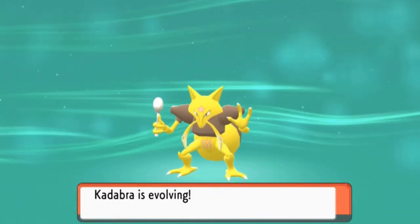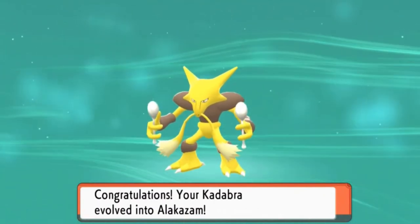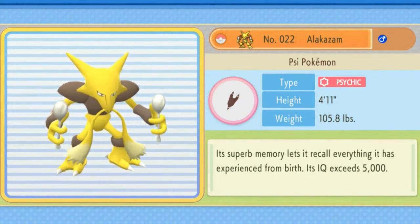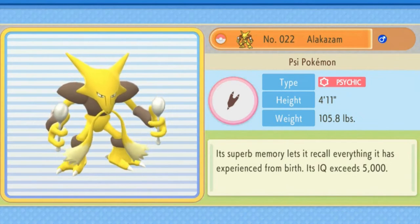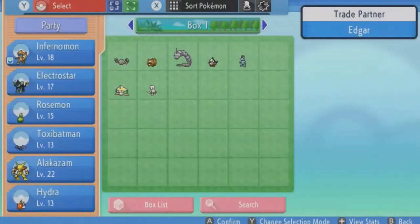Because of this trade, Kadabra will be evolving. We are seeing Kadabra evolve while my Ultra Psycho in the other version is evolving too. I am going to be trading them back because one is level 22 and the other is level 16. We have got Alakazam for the first time! Alakazam — the Psi Pokemon, 4'11", 105 pounds. Its superb memory lets it recall everything it has experienced from birth, and its IQ exceeds 5,000. In Pokemon Shining Pearl the Pokedex entry says its highly developed brain is on par with a supercomputer and it can use all forms of psychic abilities.